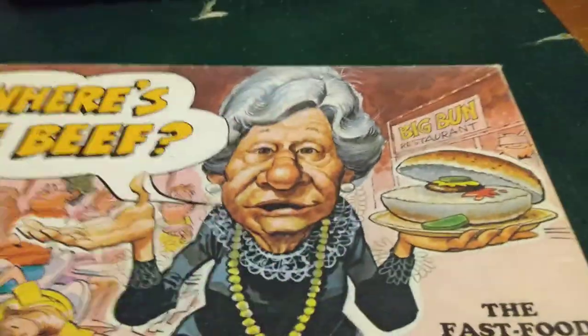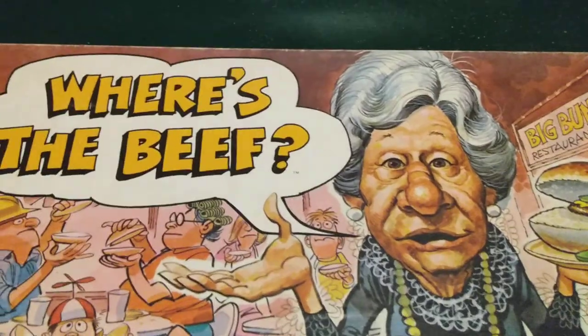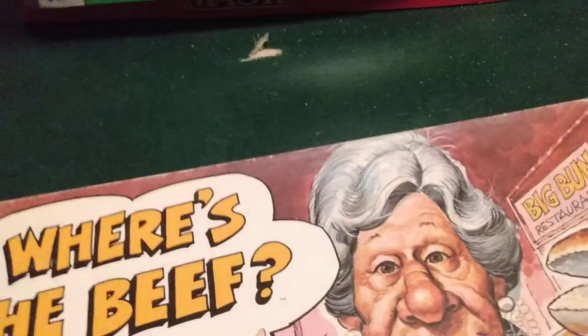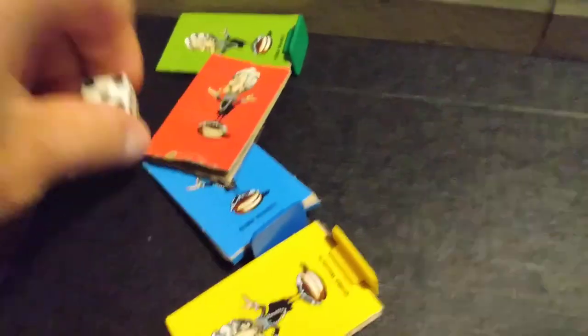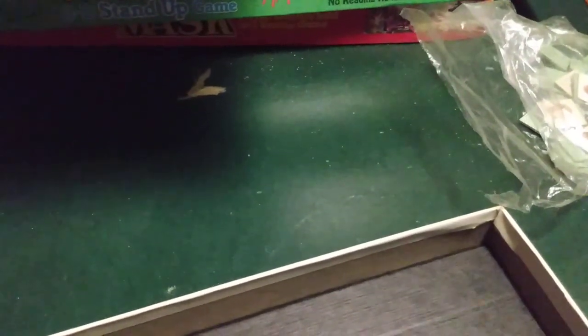Another cool game — don't be scared when you suddenly see this character's face. She never looked like that in real life, believe me. God bless and rest in peace, the Wendy's lady — Clara Peller, that's her name. So the Where's the Beef board game: you've got to be the first player to find all four beef patties. You'll be shuffling the beef patties and other food items from the fast food joint, pick a player marker color, and roll the dice across the board.